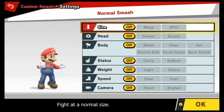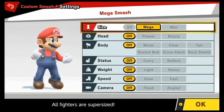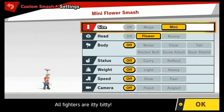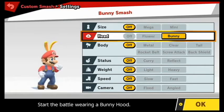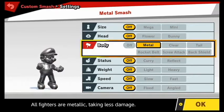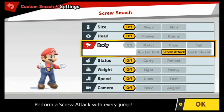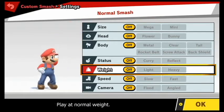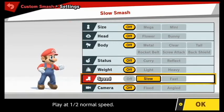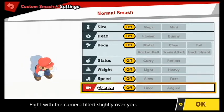Custom Smash pretty much allows you to customize what you want in specific cases — like size, do you want to be Mega or Mini? Do you want to have a flower on your head, a Bunny Hood? Do you want to be Metal or Invisible? Do you want to have a Raccoon Tail, a Rocket Belt, Screw Attack, or Back Shield? You can also set the speed and weight of your characters and the camera to be fixed or angled.